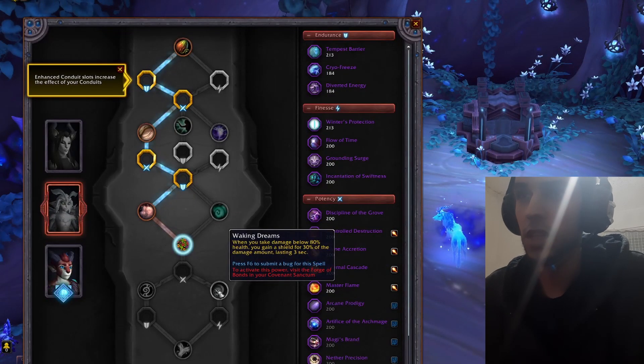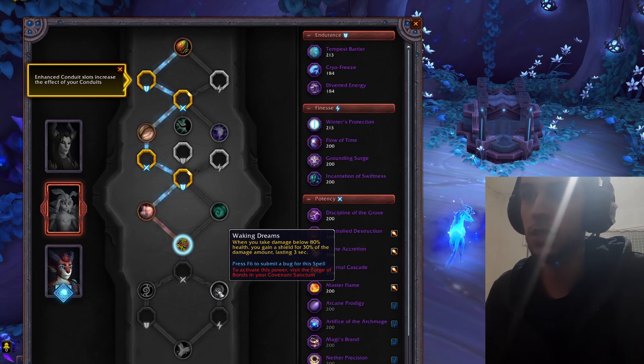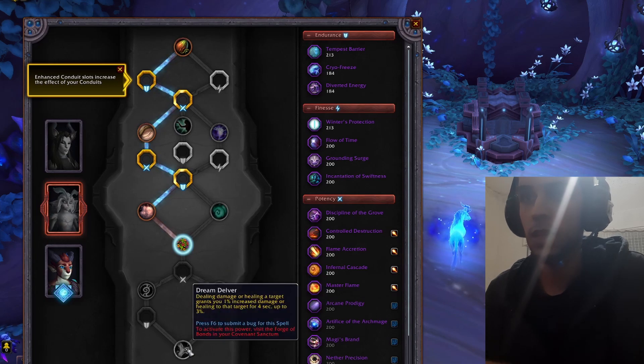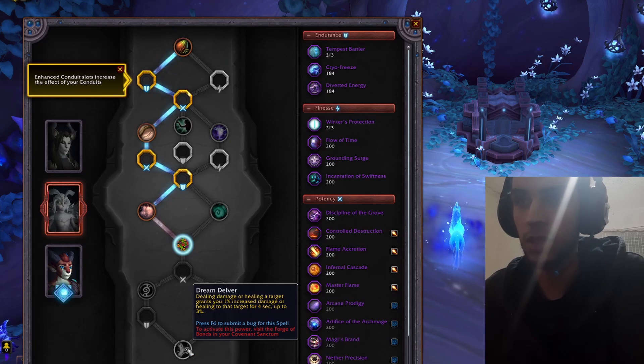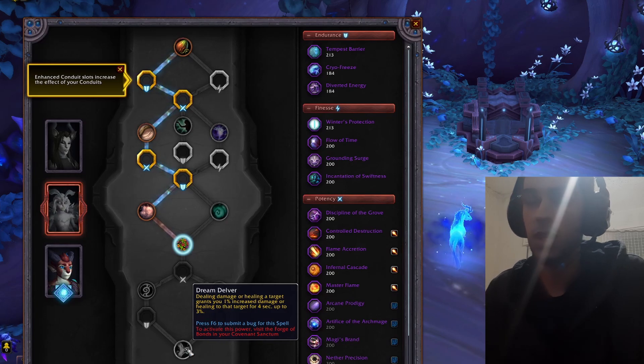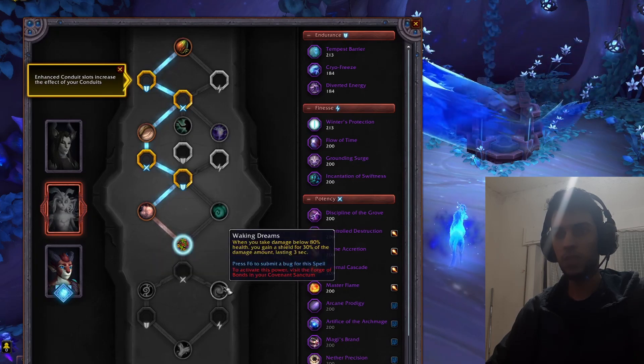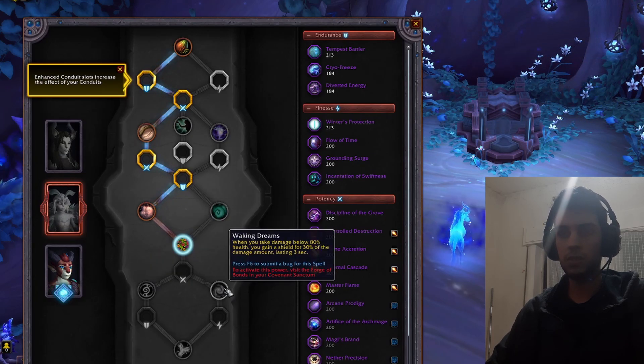When you take damage below 80% health, you gain a shield for 30% of the damage amount, lasting three seconds. Dealing damage or healing a target grants you 1% increased damage or healing to that target for four seconds, up to three percent. I don't know — I feel these two are like healing spells, you don't have any damage boost.